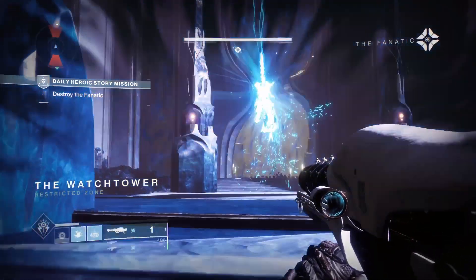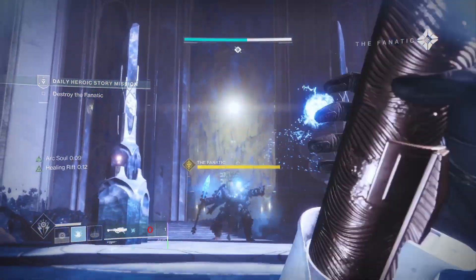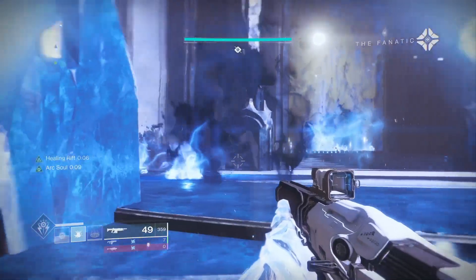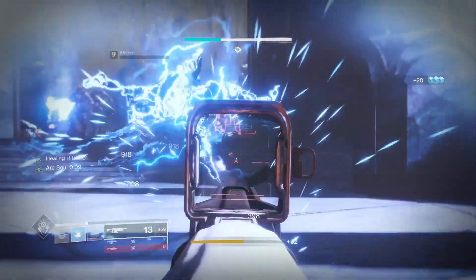What's up dudes, back at you again. Today is the day to farm. What you're going to want to do is go to the daily story missions and load 'Nothing Left to Say,' the 500 mission. Every time you kill the first boss, you are guaranteed a legendary in-game drop.